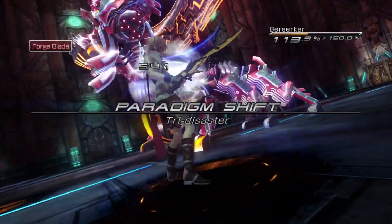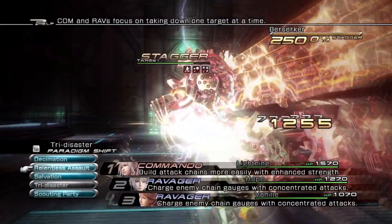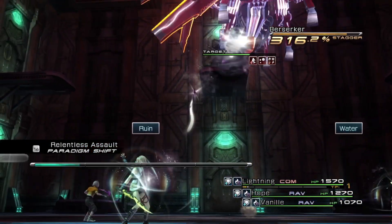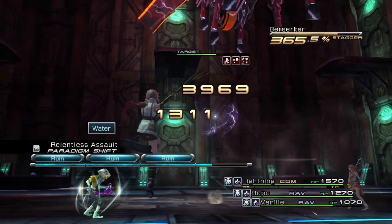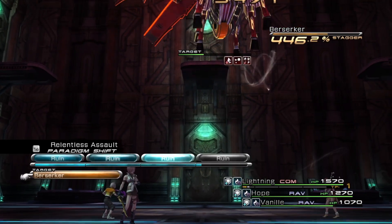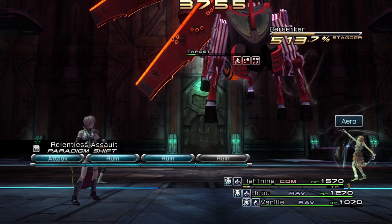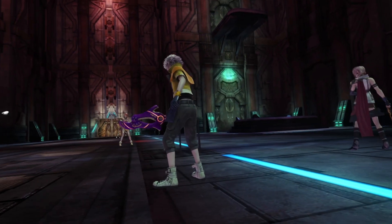Do we use commando double medic like when we were fighting Black Tantalus, knowing there'd be so much damage flying at us? Or do we have intermediate paradigms where we keep on the offensive and start putting up debuffs while one character tops us up? So we're at full health, the enemy's debuffed, we rush in with commando-ravager-ravager. When they're staggered with debuffs, we capitalize on the stagger for maximum damage.